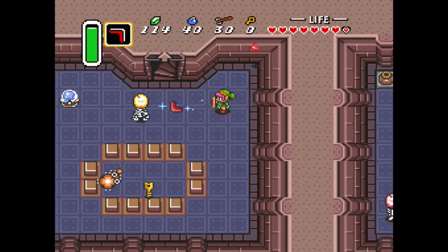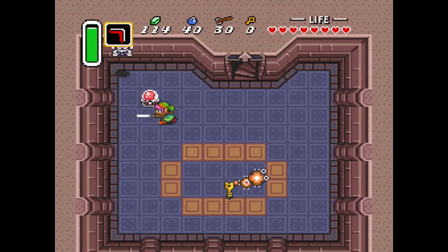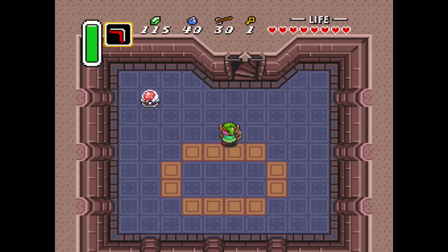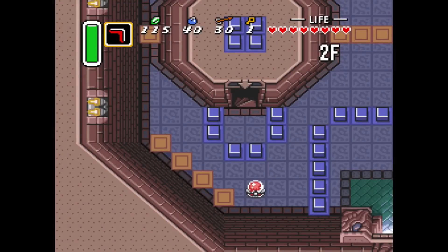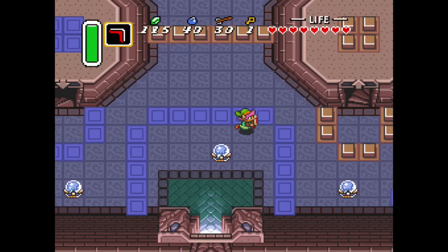Is this guy going to stay dead? He stays dead. Excellent. My boomerang doesn't work very well on them because they just keep on moving. These little guys — Moldorms, these worms — are super annoying, and there's going to be a lot of them throughout the level. I betcha I need to go back down and hit that thing, or I could just hit this one right here. Otherwise I'd be stuck.